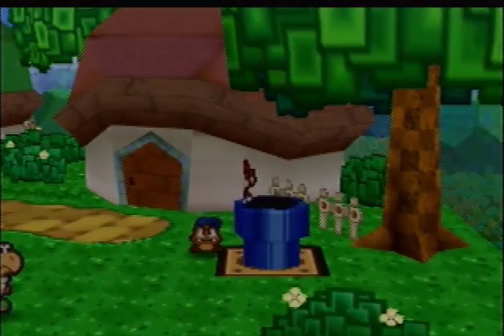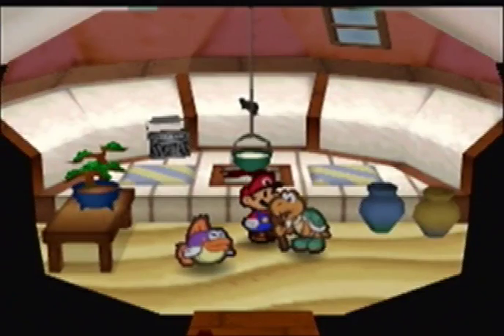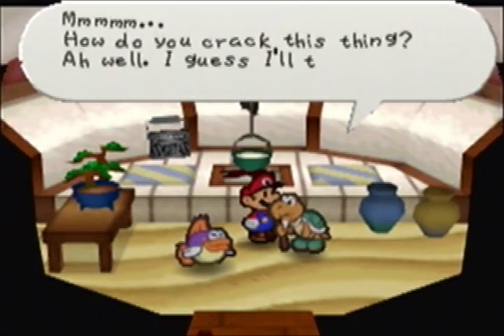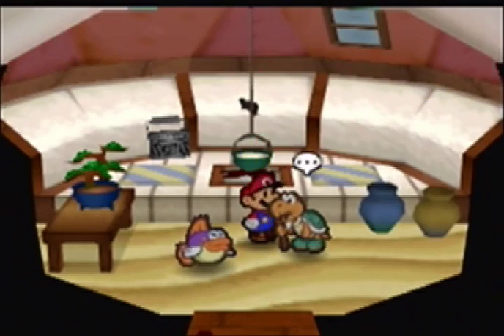I'll be right back after I get a coconut. Koopa Koot says: 'Great, you're larger than life, Mario! Hmm, how do you crack this thing? Ah well, I guess I'll try it later. I'll give you this to show my gratitude.' And of course it's one coin.